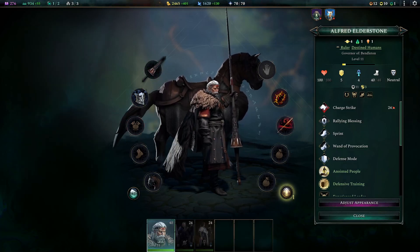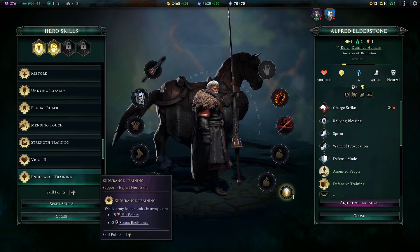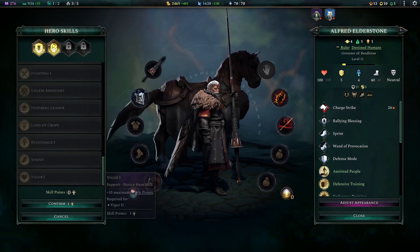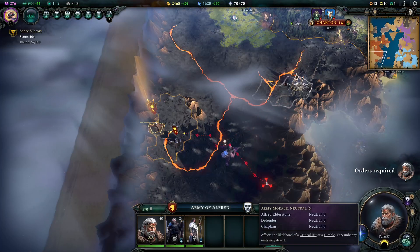He has a level up and I didn't see it. We'll go pick through these things - this one seems like a no-brainer. Endurance Training: everybody in his army gets extra hit points. 15 hit points and a lot more status resistance - that is what we will do. Confirm that and close off.